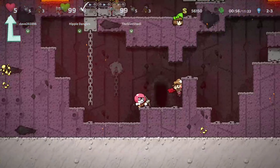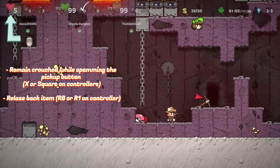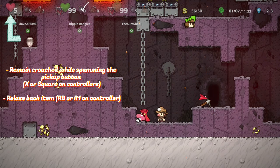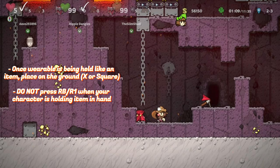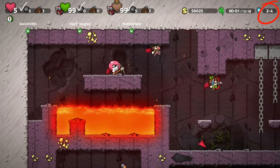I'm going to start out by going into the corner here, getting the item off of my back, and going right back to spamming while staying crouched, and waiting for that item to appear in my hands like so. I'm going to press down and X to get rid of it instead of the release button. Give it back to player 3, and once we go into level 2-4, you'll see all three of us have Vlad's Cape.